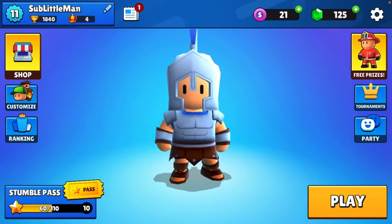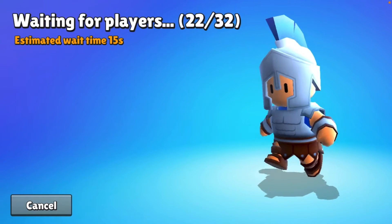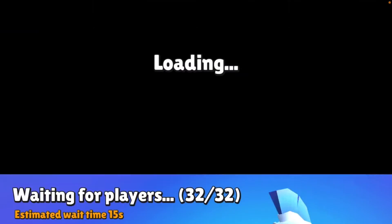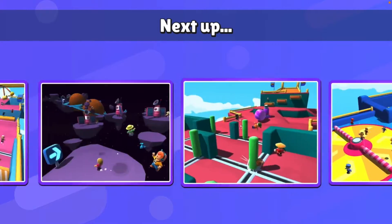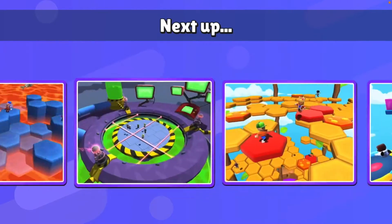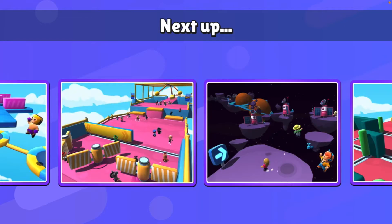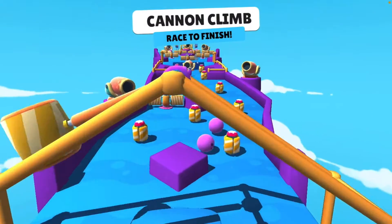Now I'll play a game because I love Stumble Guys — it's really cool. For the Stumble Pass, premium or not, playing gives you points to reach the next tier. If you die in the first round you get 20 points, second round 25 points, third round 30 points — you see where I'm going.